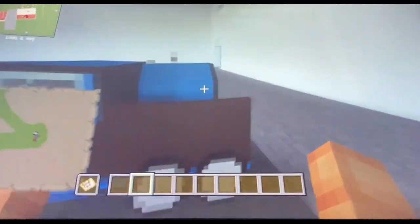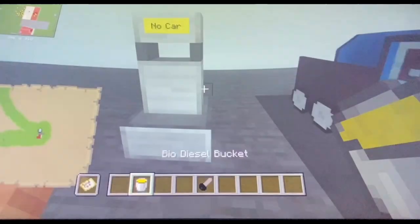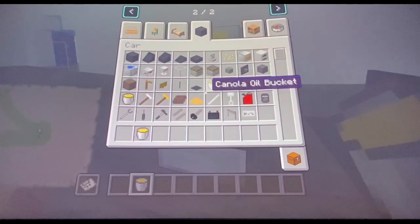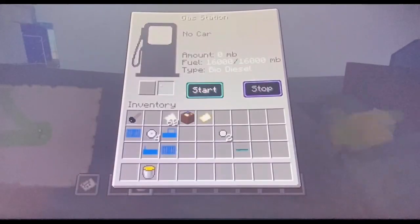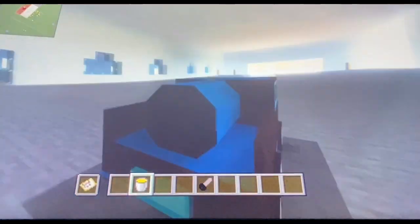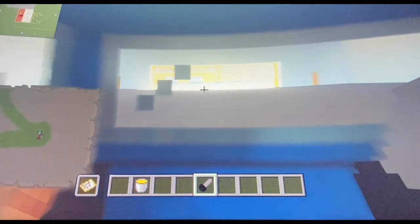All I gotta do is get a gas — hold on. I think the gas needs to get closer right here. I think I already have the keys. Okay, I think it already works — it works!